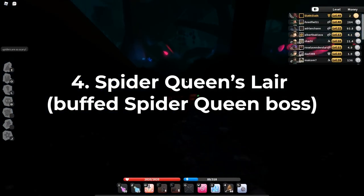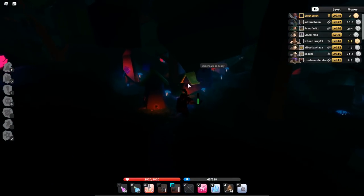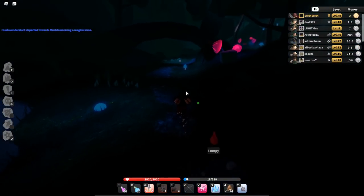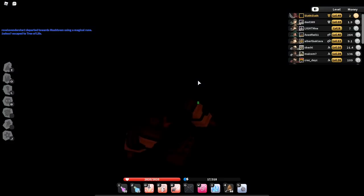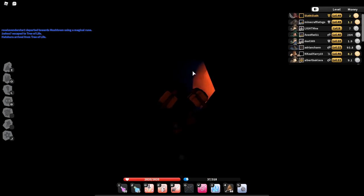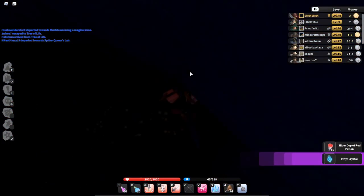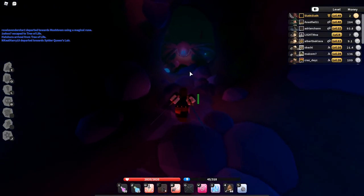Number four is the spider queen's lair. At Enchanted Forest there is a secret little lair for the spider queen. There are two different lairs: the spider abyss from Tree of Life is the party quest, and over here is a buffed version of the spider queen that spawns every 12 hours. To access it, go to the Tree of Life and find a specific bush — right here — go underneath and walk on down. There are actually some chests down here too, but we're going over here and then down to find the lair.